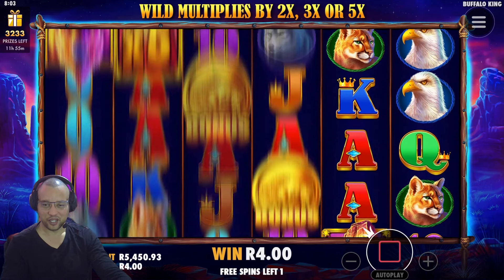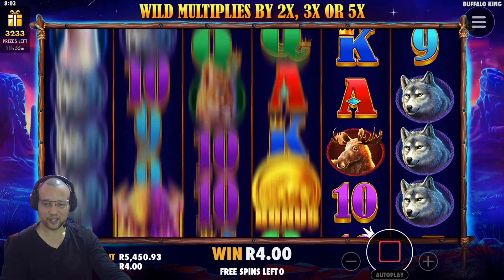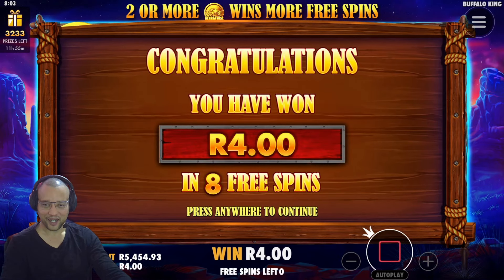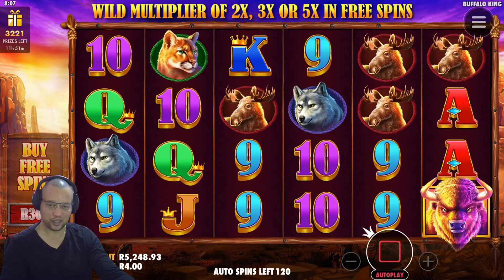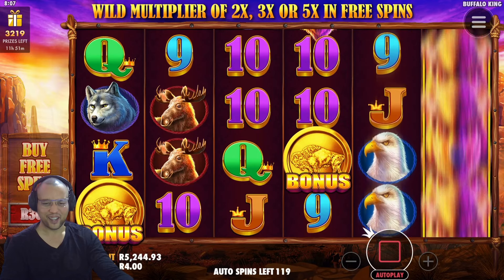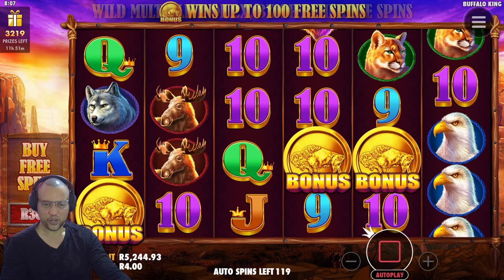Two spins left. Last spin and 40 Rand. 200 spins left. The reason I continued is we do play 200 spins at 4 Rand — at least 800 Rand. Meaning we would have ended up just above 4,000 Rand, maybe four and a half thousand.